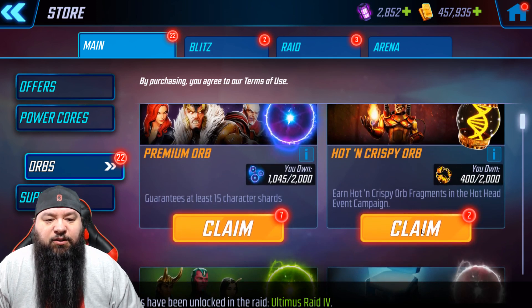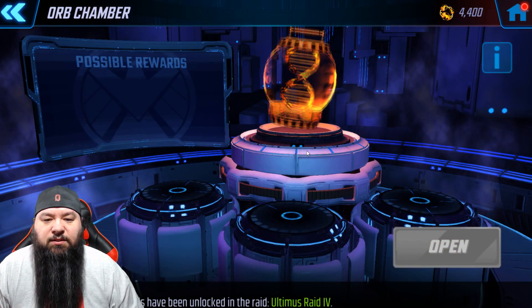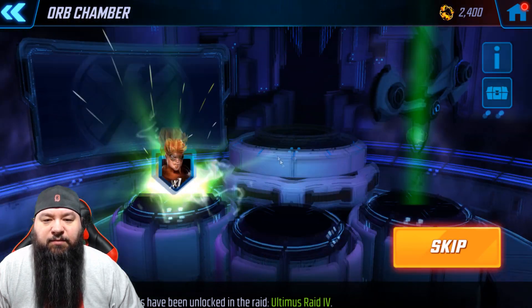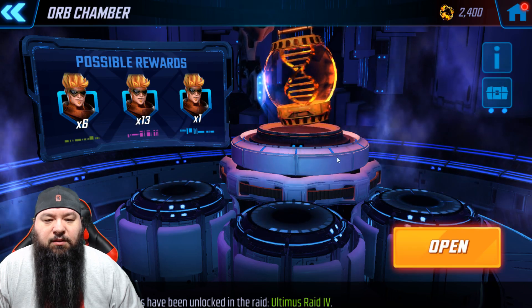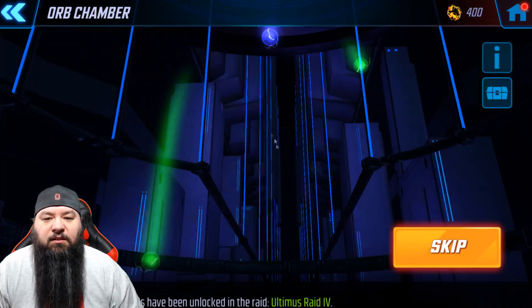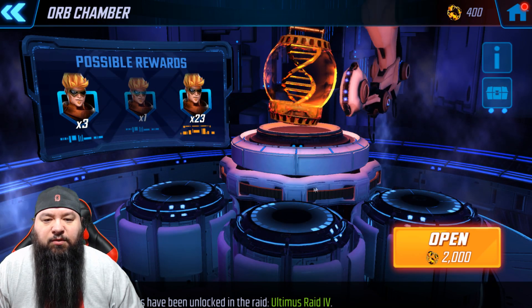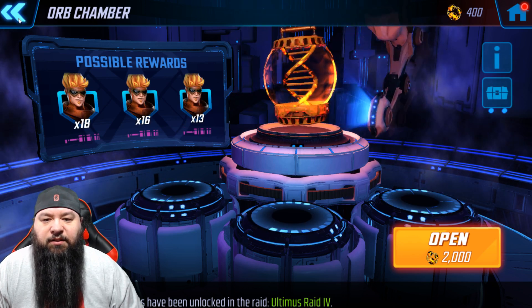We're gonna open up the Hot and Crispy orbs — those are the ones for Pyro. Let's open two of those. I haven't recruited him yet so this would be nice. We got a rare six, eight total with the two sides. Another rare, another six, eight total. I still think I'm short to get him — I only have 400, not the 2000 I need.